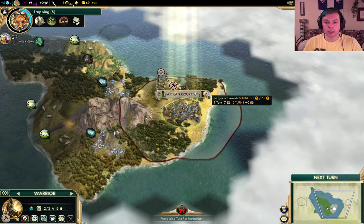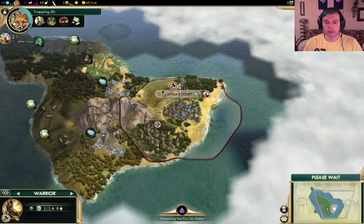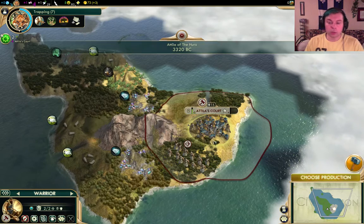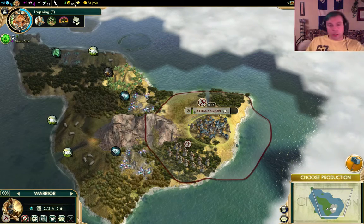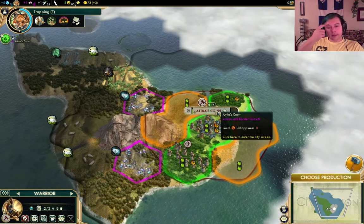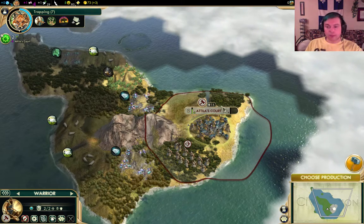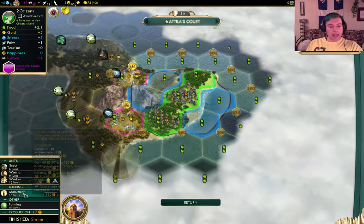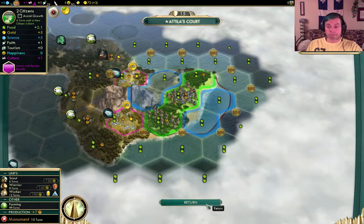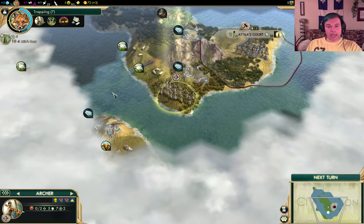We're going to have a shrine in just a couple more turns. Shrine is very good. Would an early worker be useful? What could we do with an early worker? All we could really do is build a farm here for plus one food. We can't clear out this jungle yet - we don't have the technology for that. So I think I'm going to skip the early worker and instead build a monument for faster border growth and more culture. And there's a nice looking island down there.